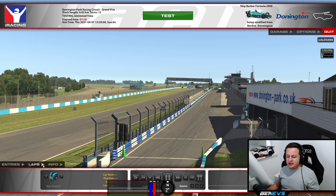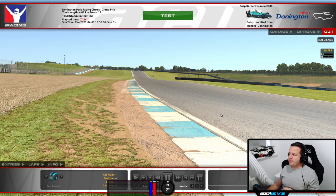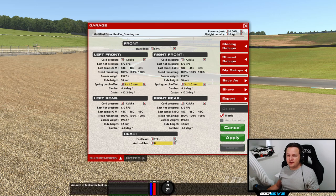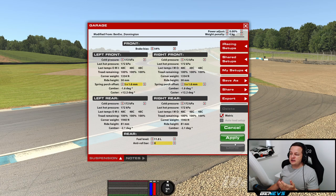Track conditions: the track is currently 29 degrees, date and time set to what the official sessions are going to be set to next week. Onto the setup — using my usual setup here: 54% brake bias, plus 5 on the SPO, minimum tire pressures all round, 8 on the anti-roll bar, 7.9 liters of fuel for qualifying and 11.8 liters of fuel for the race.